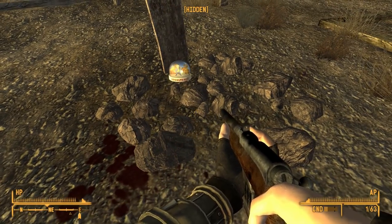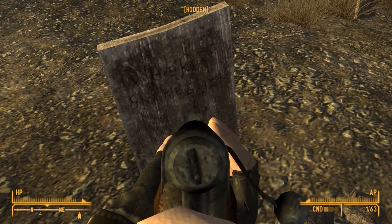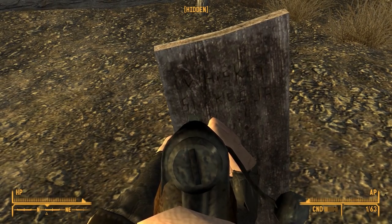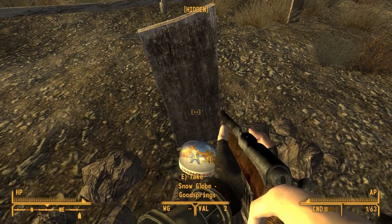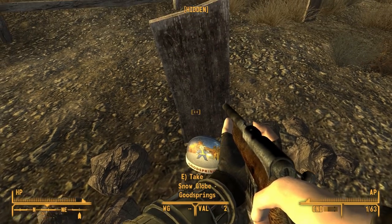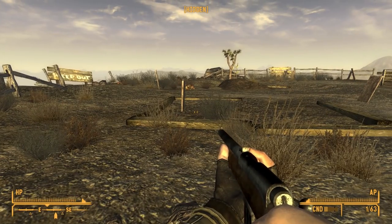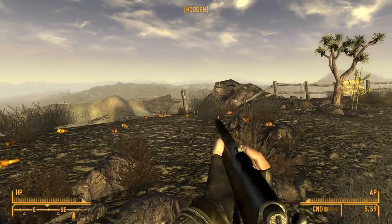Good Springs snow globe - I kind of want it. But is this grave robbing? It used to belong to... Whiskey Shakes Jr? Either way, that's a very terrible name. I'm sorry I'm going to desecrate your grave by taking this, but it looks pretty unique so I want it. This is a limited edition Mojave landmark snow globe - these are pre-war artifacts widely considered to be useless bobbles, but rumor has it some collectors will pay dearly for them. So we can make a little bit of bank on these.